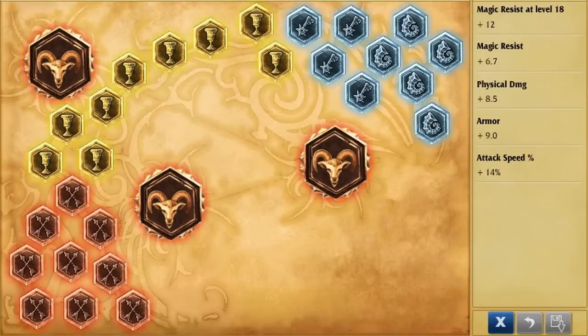What's up guys, today we're going to be looking at my favorite AD carry at the moment — Ezreal — just for the fact that he has so much mobility with 40% cooldown, and playing blue Ez is so much fun.